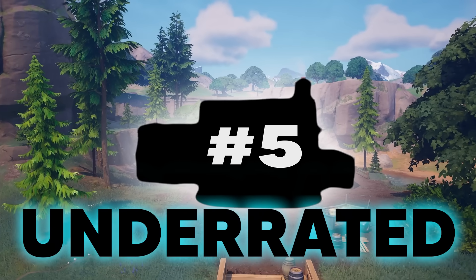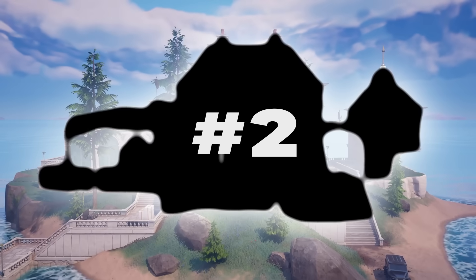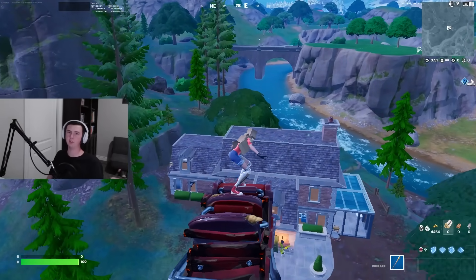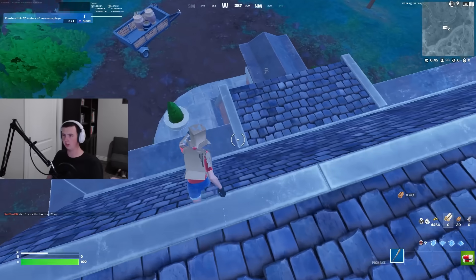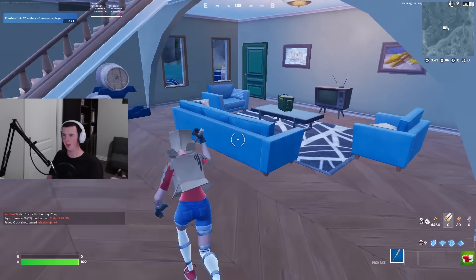I found the top five best underrated POIs that you can use in Duo FNCS this weekend. Starting off with number five, let's head to this building right over here. So this is the fifth best drop spot. Out of the five that I'm covering, that means this is the worst, but we're gonna check it out, see how it's looking, and see if this is a POI that you should actually land at.